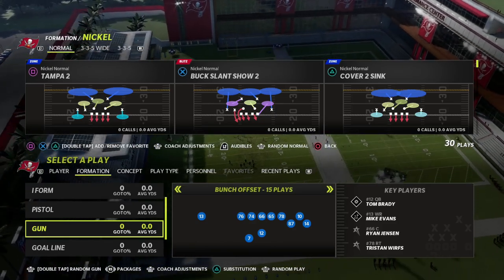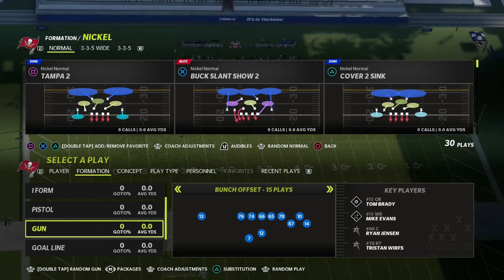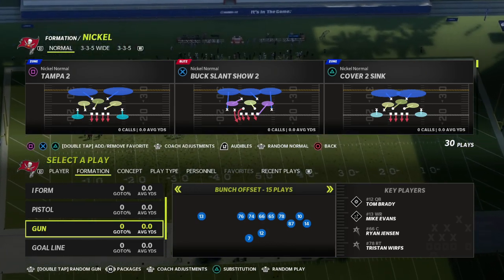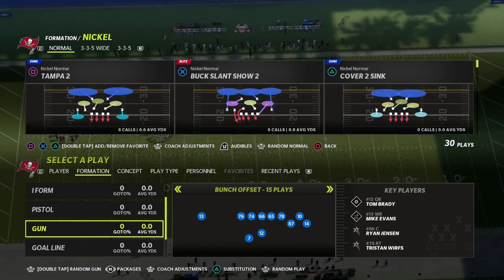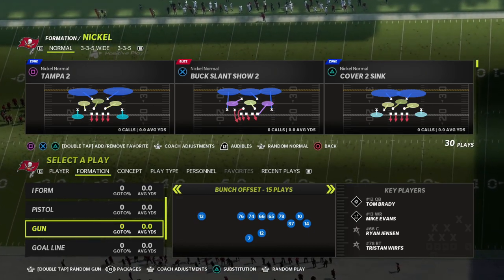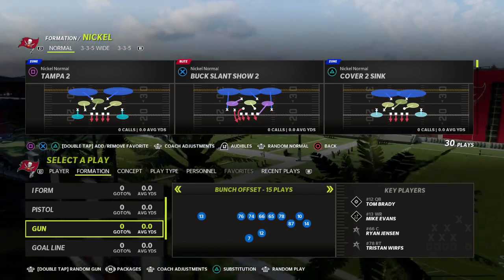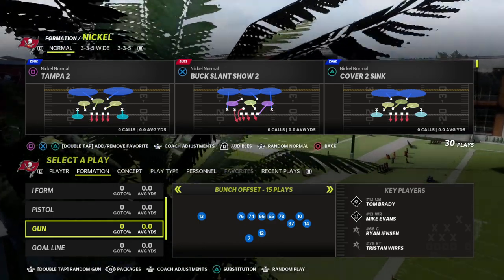In this video breakdown, we're going to be breaking down one of my favorite defenses in Madden 22. It's a cover three blitz with a five-man pressure, and I really like how this pressure will play for you, specifically in terms of how it's going to come in consistently against the bunch formation in a situation where they're either blocking the running back or they're sending five people out on a route.